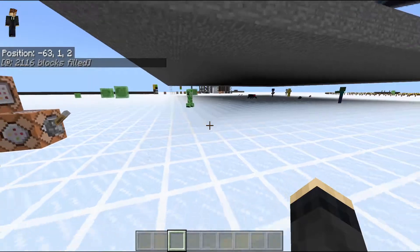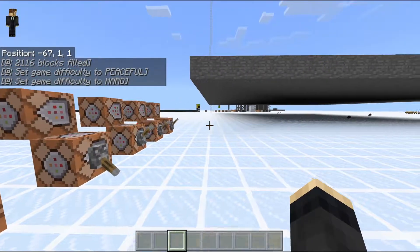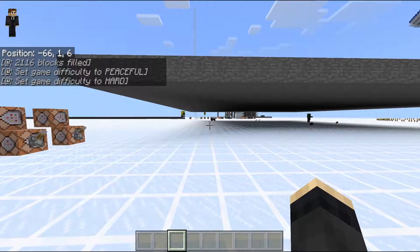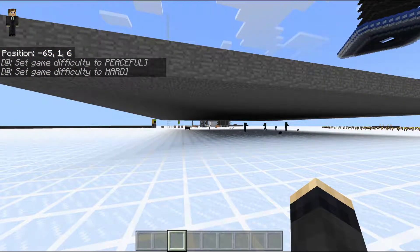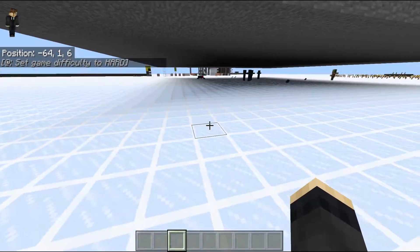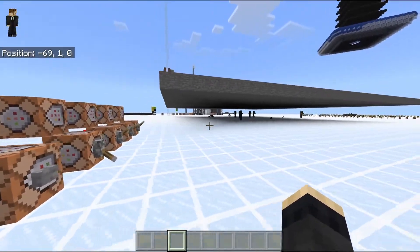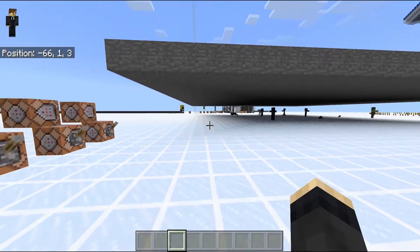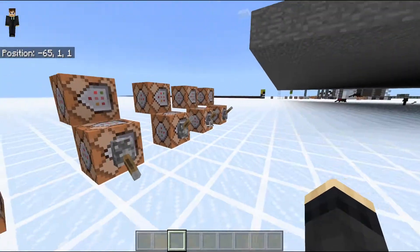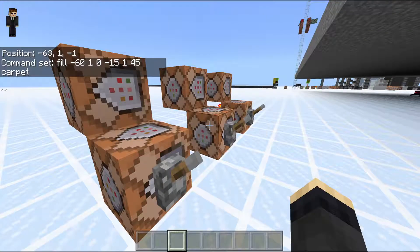Another test: what happens if we replace the floor material? As you can see, mobs can actually spawn on glass. That's a big deal because glass was always considered the material that prevents mob spawning, but clearly that's not the case here. What if we add carpets, since carpets also have a collision — so they shouldn't allow mobs to spawn?